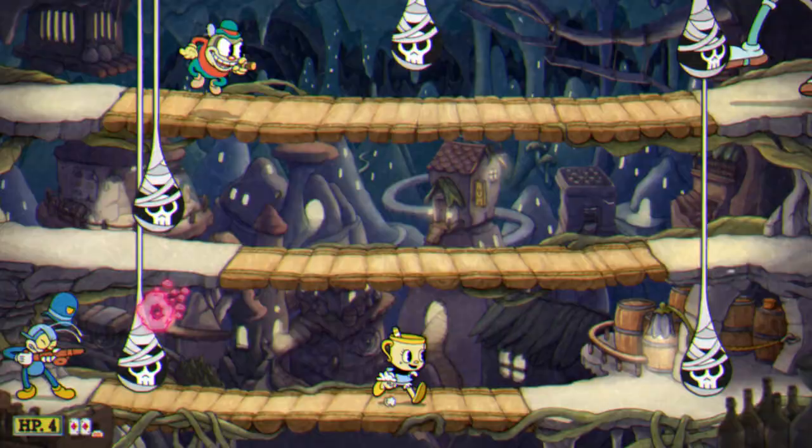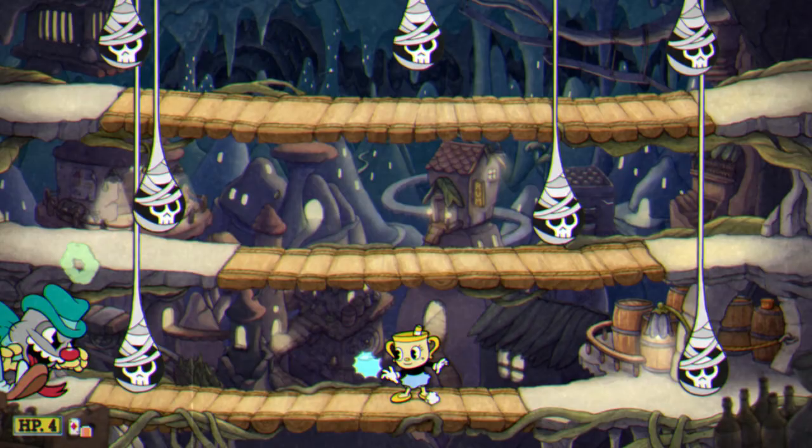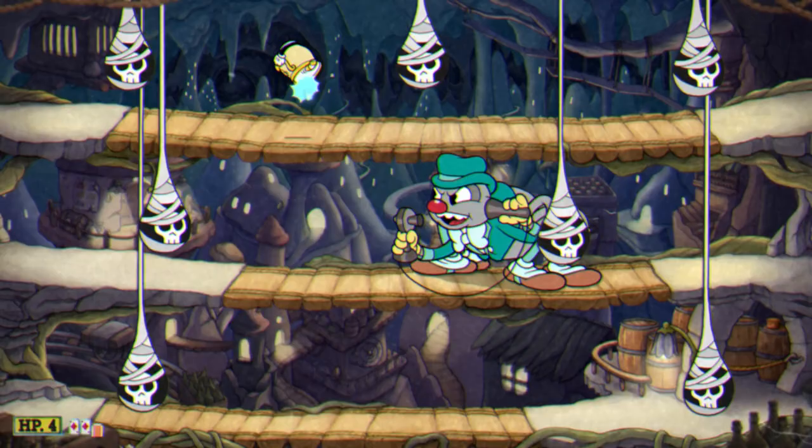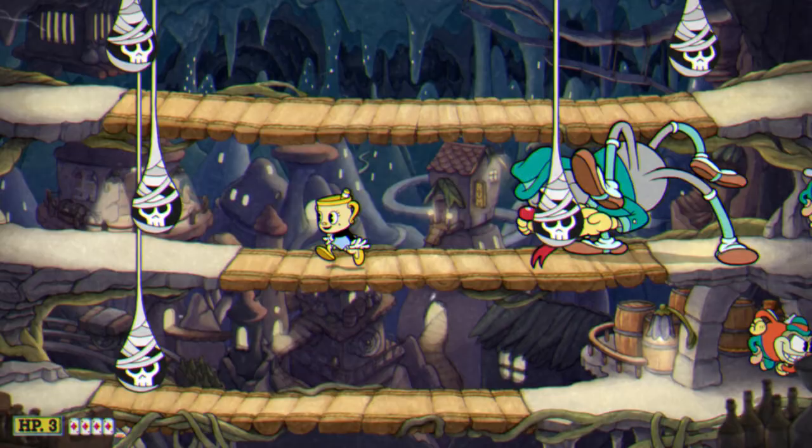The first boss I tried, Bootlegger Boogie, is an ideal scene setter in that respect — staged on three vertical layers that link three otherwise disparate opponents. All demand nimble hopping up and down, but force you to navigate the space in very different ways. It's a lot to take in, with safe areas at a premium and infuriating failures almost guaranteed. Yet once you start to improv alongside its upbeat jazz rhythm, it's an absolute hoot.